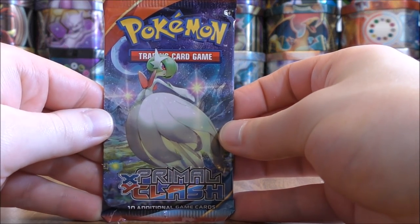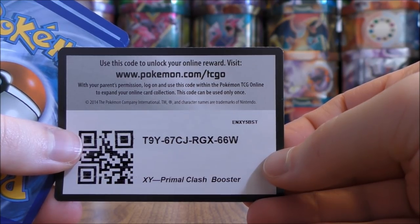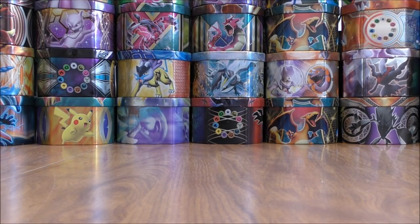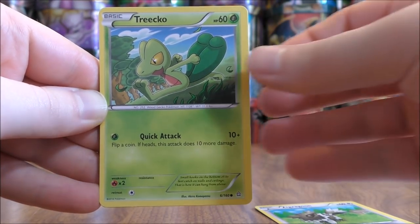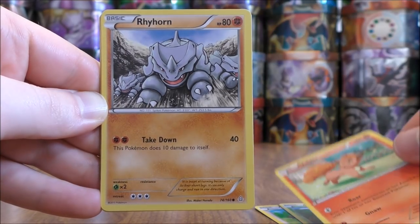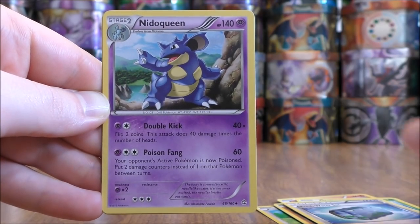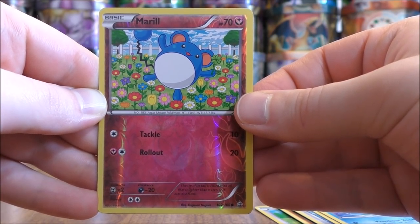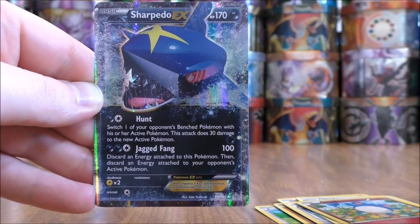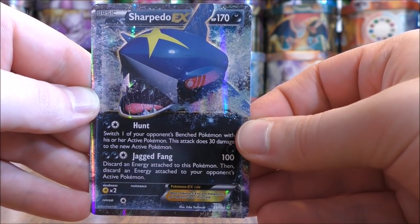Final pack in this Dawn Wings Necrozma GX tin — Primal Clash. I am getting more competitive in the Pokemon TCG and really haven't looked too closely into the expanded format sets. This set is of course based around both Primal Kyogre and Primal Groudon. The final pack starts with Zigzagoon, Trico, Vulpix, Rhyhorn, Volbeat, Freshwater Set, Nidoqueen, Cedra, Reverse Holo of a Meowth — just a common — and then the final card in the final pack would be a Sharpedo EX. What a great way to end this tin opening with a regular EX pull.